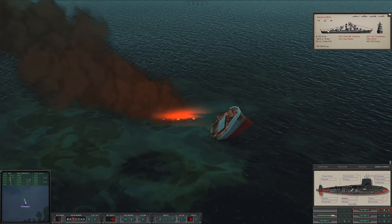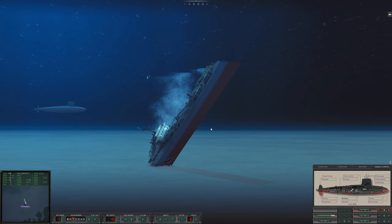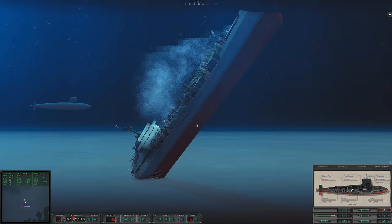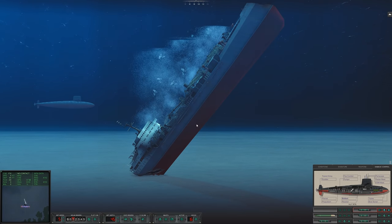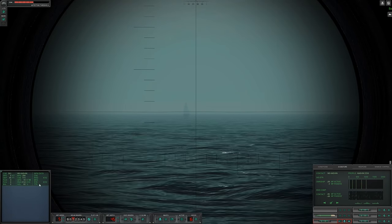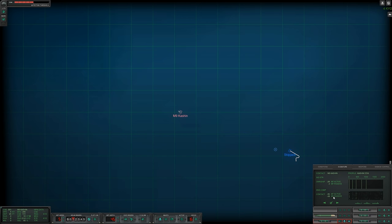Catching the cruiser with these Mark 37s would be interesting to say the least. I do think this amphibious landing is a bust now — there's no way they'd be able to support it at this point. I do want to find this cruiser. The enemy destroyer is still hunting us — heading straight for me at 15 knots. She currently can't hear us, which is good. I'm planning on taking this one out, and maybe we'll be able to relocate that cruiser afterward.